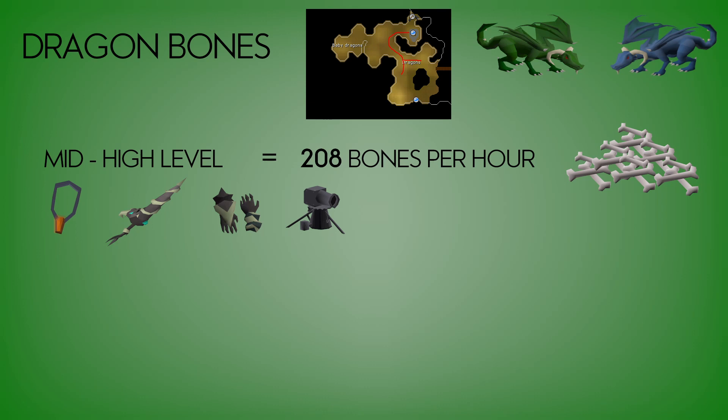The last place we checked was the Myth Guild. We just used the high level setup there because I'm assuming if you've got access to the Myth Guild then you are pretty much a high level and probably have access to the high level gear I was using. We did use a cannon and predominantly killed the green and blue dragons, and we got 208 bones per hour. So the best place to get dragon bones — arguably — is the Myth Guild if you're hardcore and you don't want to die, or you just don't want to go in the wilderness. You can use your cannon and feel pretty safe.